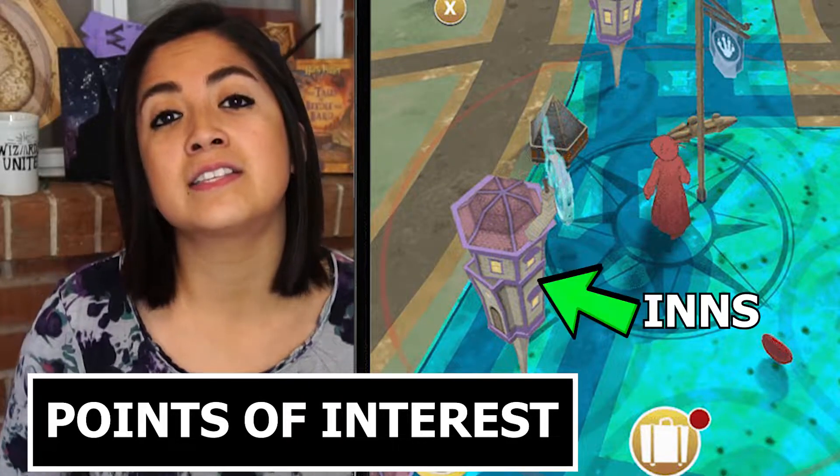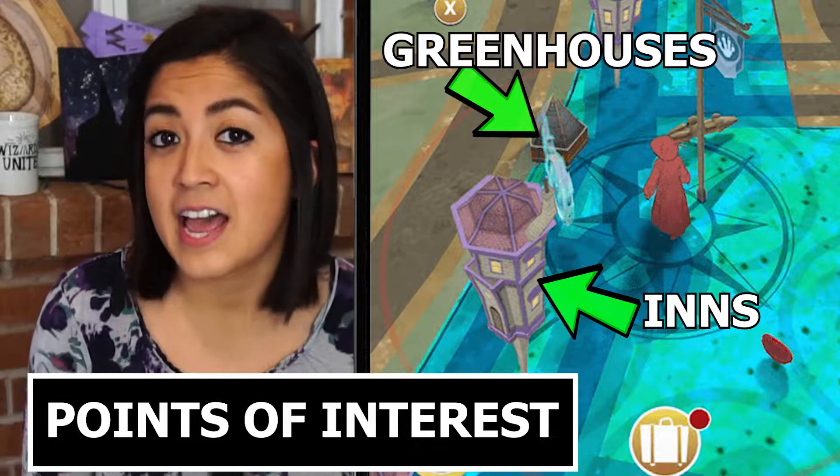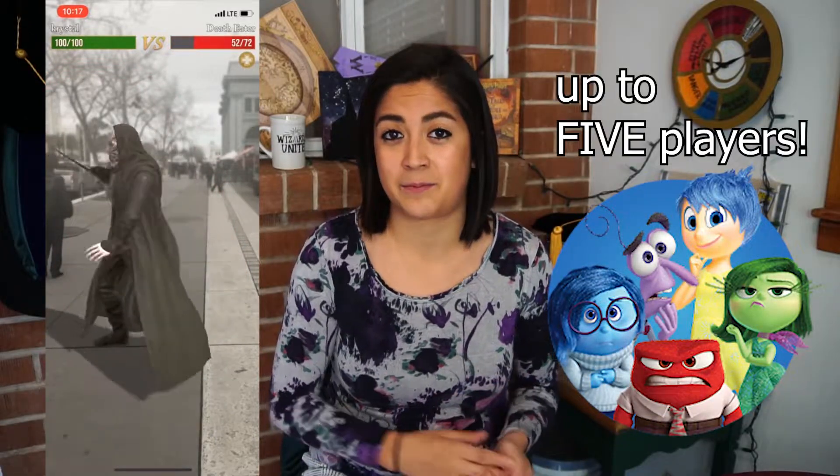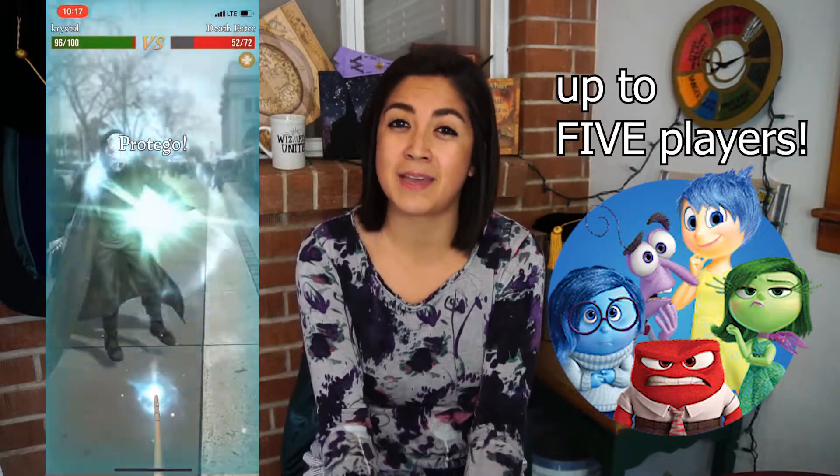Starting with points of interest, we have inns and greenhouses — stops you can gather items from. Similar to Pokestops in Pokemon Go, there is a semi-randomized distribution of items you could receive from the stop and there is a cooldown time of five minutes. Another point of interest is fortresses, which are the analog to gyms in Pokemon Go, where you'll be able to battle dark witches and wizards and dementors. These are multiplayer activities where players battle an enemy and take them down.